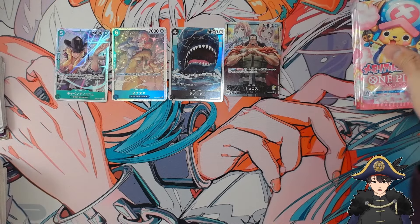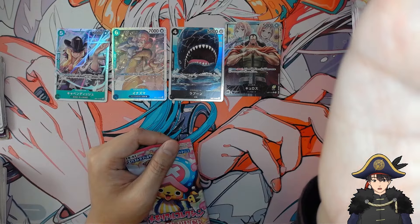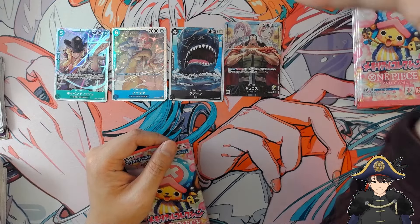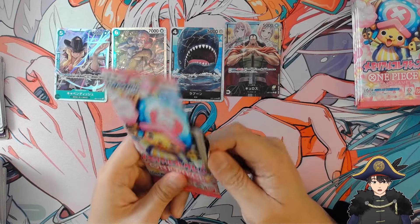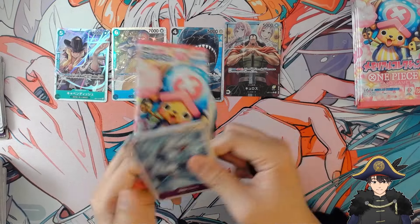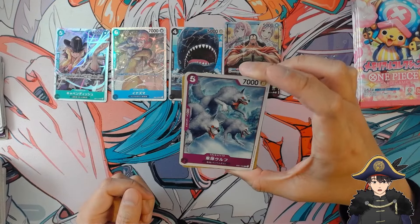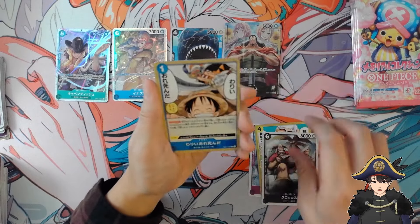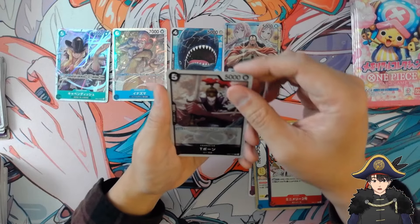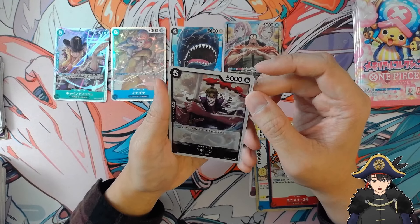You guys probably couldn't see anything because it was too zoomed in with the ring light. What if I turn it off? How's that — maybe I should just have it off. It's kind of dark, but you guys can see the cards better. Alright, we'll do it this way. Army Wolf event, Toilet Guy, T-Bone — Water 7. I don't remember this guy at all, but he's just a rare.